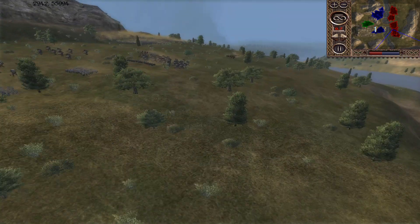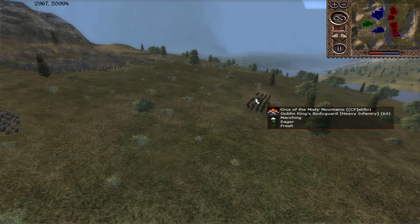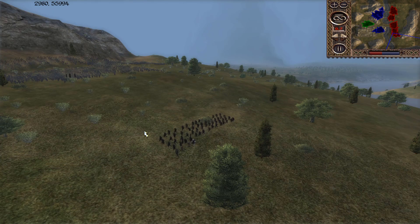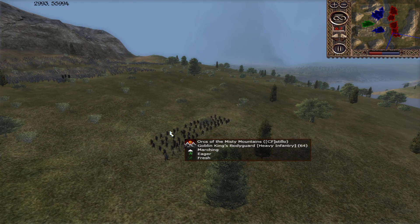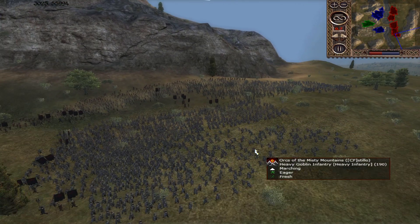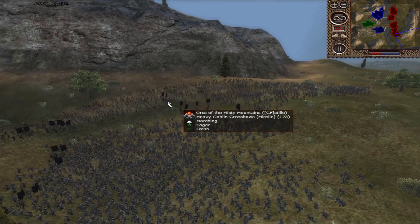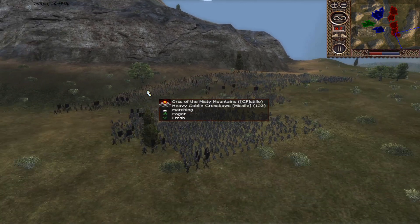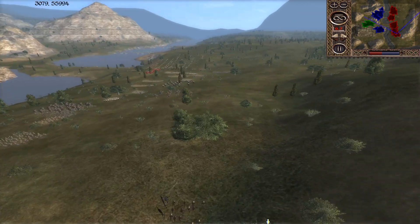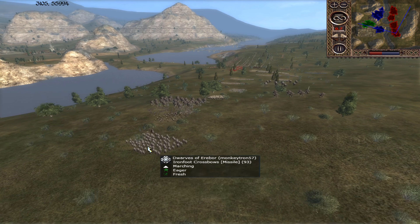Zooming on over here first, we have Misty played by Stillo — I just saw the C and Ls and I was like, Clatati, but no. Goblin King Bodyguard there, that's where we got the General. Infantry, Spears, Halberds. Good. Hordes and hordes have been brought today and we're seeing some Crossbows there too, so if they can get some good shots into the Dwarves. And they've got some Dwarven allies, which is nice to see.